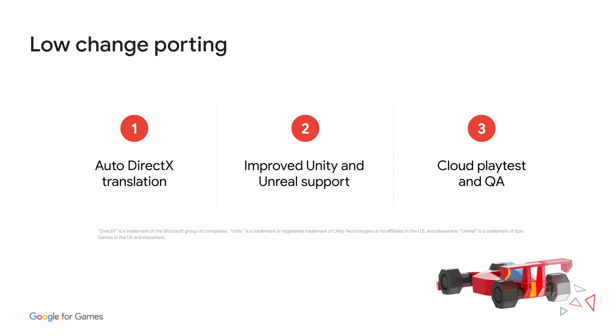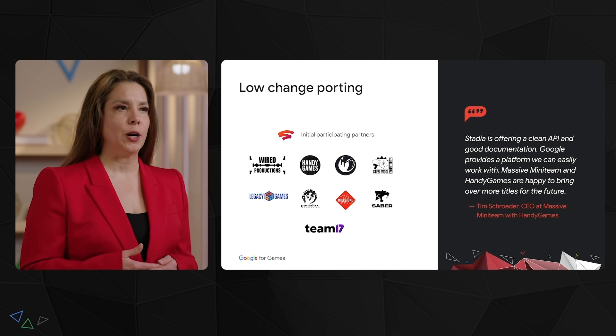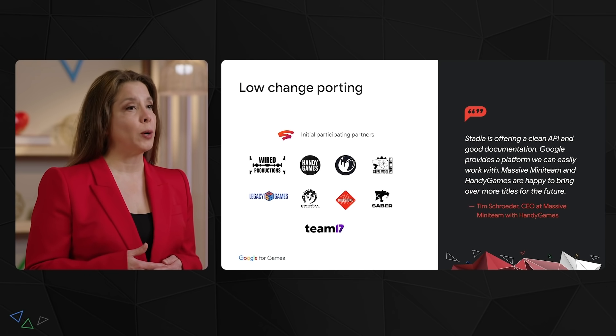Our load change porting initiative contains multiple components, from libraries that auto-translate DirectX, to improved Unity and Unreal support, to cloud-native playtest and QA workflows. We're testing these tools with a group of partners and expect to roll them out more broadly this year.